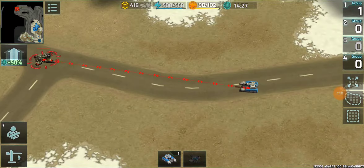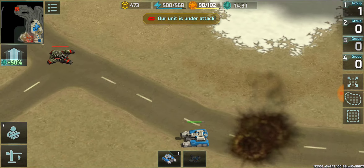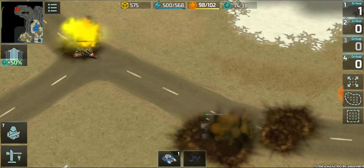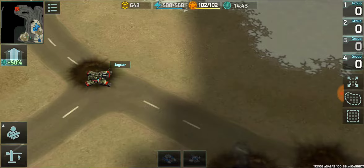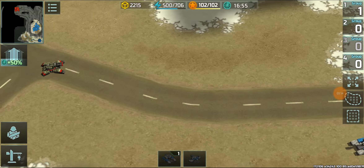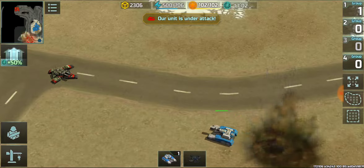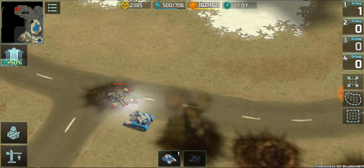Now this will be one versus one — jaguar will be in seize mode this time and will be using its full potential. We know that in seize mode jaguar loses some of its armor. The jaguar surely won — it won even in march mode — and it got 55 HP left. Now we showed you one versus one with a seized jaguar; this time it's the same but the hammer will come into direct contact with the jaguar without keeping any gaps.